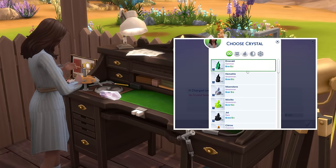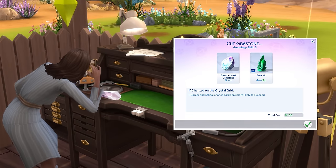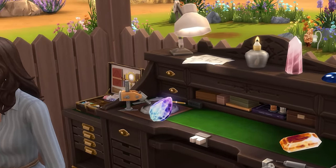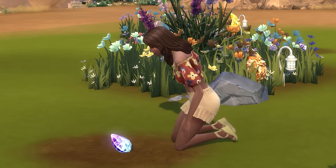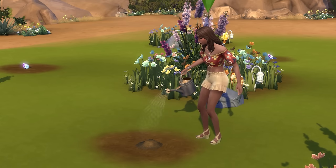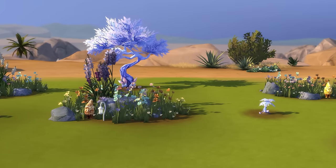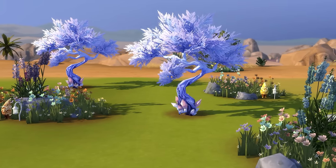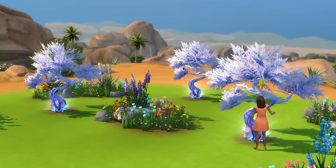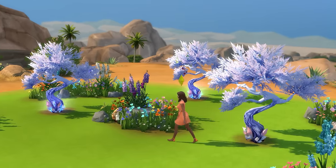Unlike other gemstone cuts which will be coloured by the crystal used to make them, seed shaped gemstones will always have the same bluey purple colour scheme, and these can actually be planted to make a crystal tree, which sadly takes a rather excessively long 7 days to fully grow. Once grown, every morning at around 5am, this tree will produce 5 crystals that you can harvest, and the higher quality your crystal tree is, the rarer the crystals it produces will be.